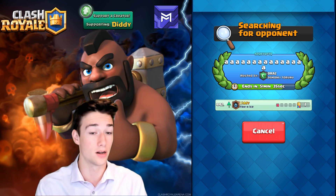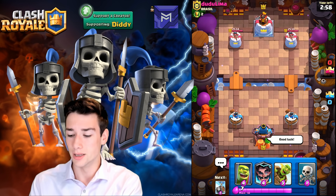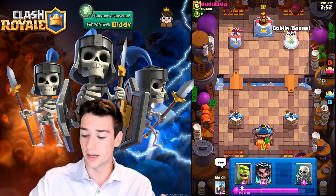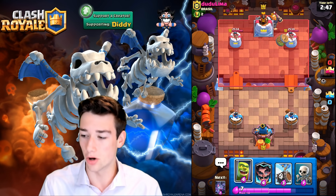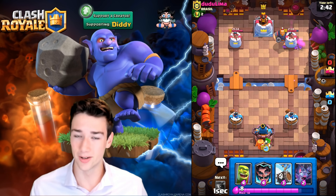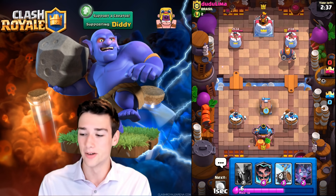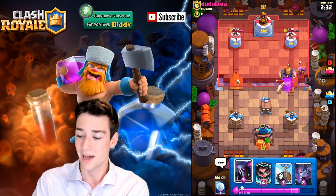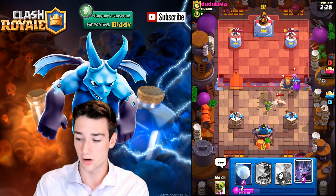Let's get one final match in to show you these top 3 Arena 12 decks for Season 27. Doo-doo Lima from Brazil — good luck, sir. For the first play, I normally like to go with either the Goblin Cage or the Goblin Barrel. We're going to go with the Goblin Barrel, and luckily we did because we're going to need the Goblin Cage for the Royal Giant. We're going to cycle to our P.E.K.K.A. so he won't be able to do a whole lot. We're patient since we know we have the P.E.K.K.A. We see some P.E.K.K.A.s spawning, and we go ahead with our P.E.K.K.A. here — it's not going to target the Mother Witch, which is fine. The P.E.K.K.A. will 100% slam this Royal Giant.